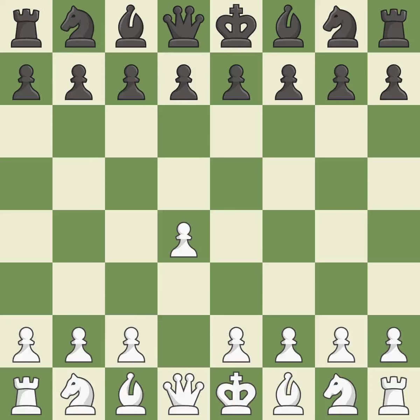Opening with the queen's pawn. The Dutch Defense controls the important e4 square, but somewhat weakens black's king side. Before a knight can develop on the f6 square, Bg5 advances the bishop, traps the e7 pawn, and assaults.